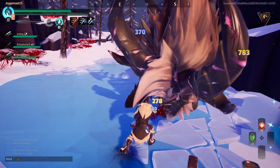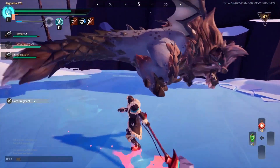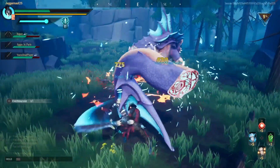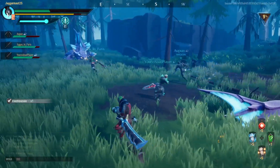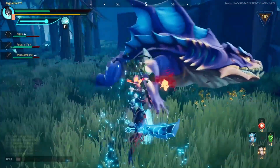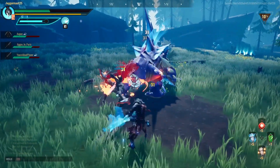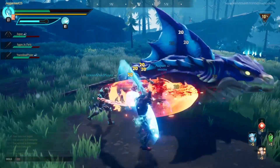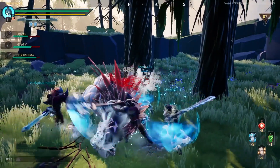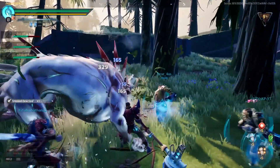Each of Dauntless's six weapon types feel unique and powerful, and they can be upgraded and customized to your taste. The sword is nice and balanced as a good entry weapon, but the flashiness of the Warpike makes it an exciting one to wield for extended combos. The only dual-wielding melee option are the chain blades — they're extremely fast and efficient — whereas the repeaters offer a mid-range handgun style to mix things up. Hammers are the slowest of the bunch but inflict huge damage, and the axe is somewhere between the sword and the hammer as a massive bladed weapon that's fine-tuned for slicing and dicing.